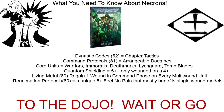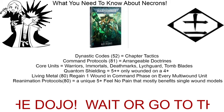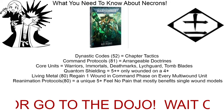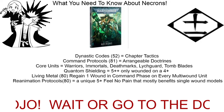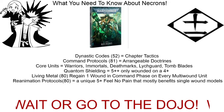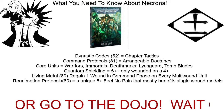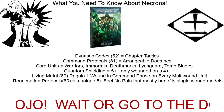Deathmarks are now also Toughness 5. They did not get the extra attack but they did get the extra toughness. Their gun is now Heavy 1, Strength 5, AP -2, one damage — it is essentially a sniper weapon. Their ballistic skill increased to 2+, so they can still move around and hit on a 3+ like all other Necrons.